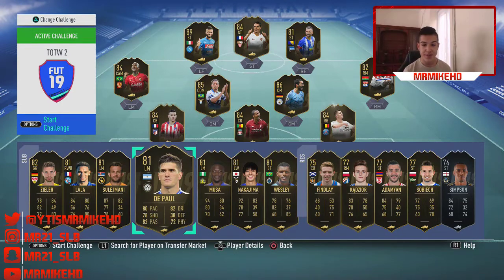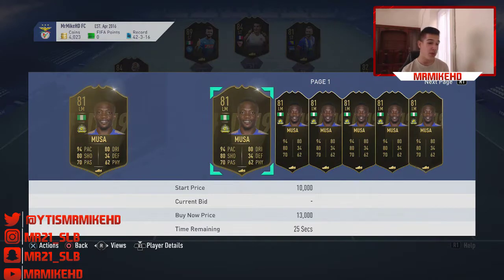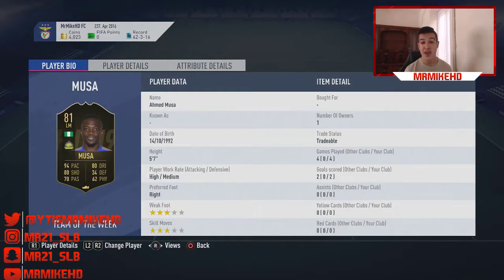Let me check Musa — he's a decent looking card but he is in a pretty crap league. 3-star skill moves, 3-star weak foot. I wouldn't recommend you picking him up unless you go for the super squad builder, but other than that I wouldn't recommend him.